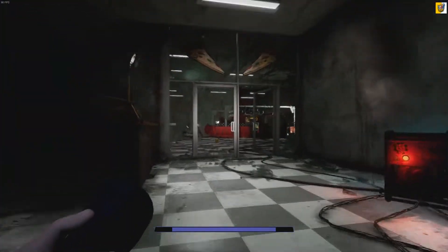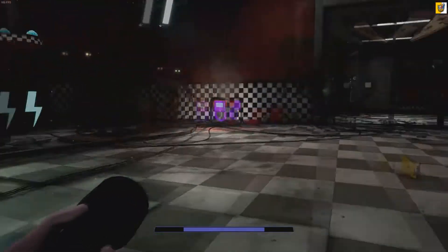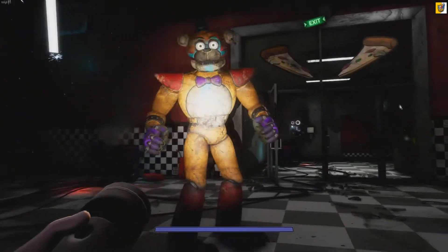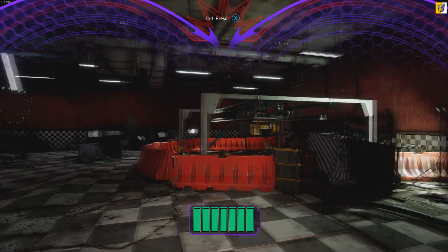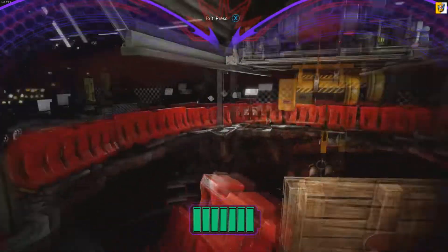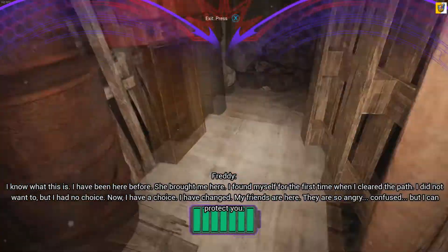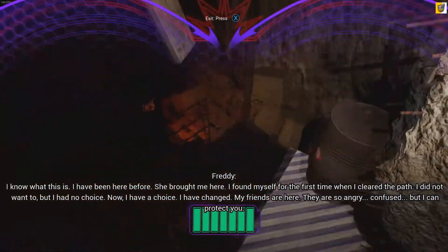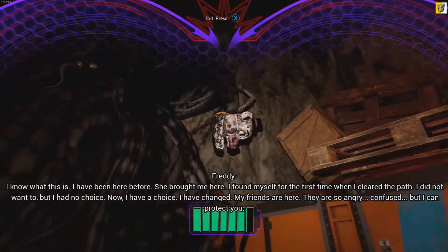You do not need to hit the generators — you can run right through it. You just need to get Freddy to drop down here, because if you don't drop Freddy down here, the weird Funtime thing will get you. I was actually stuck here for a minute, so if you guys are stuck here as well, you have to take Freddy down. There might be some perfect way to do it with Gregory, but every time I had Gregory and dropped down to this spot, this guy would kill me.